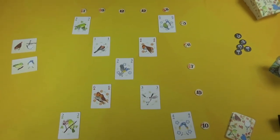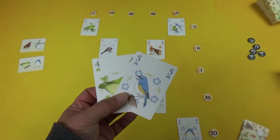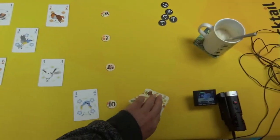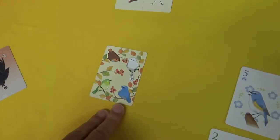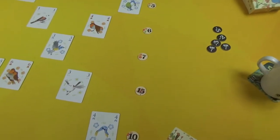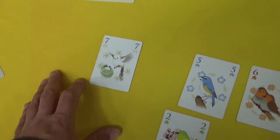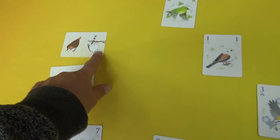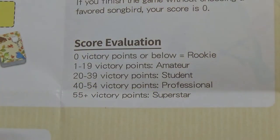Solo gameplay uses a different setup: nine cards are laid out and you draw two cards into your hand. Each turn you play one card adjacent to an existing card, then draw back up to two, or you can set one card aside as your betting color. Play until the grid fills up, score as normal, then reveal your kept card. Your total score is what your chosen bird scored minus what all the other three birds scored, compared against the score chart in the rulebook.